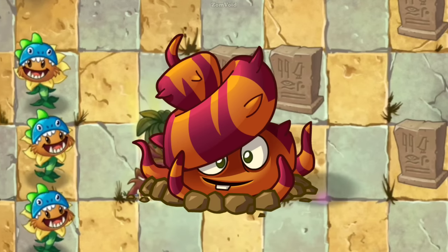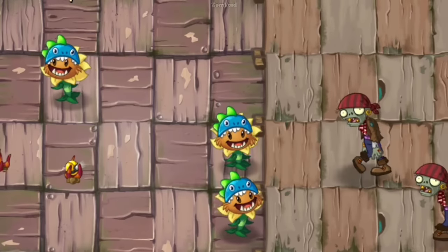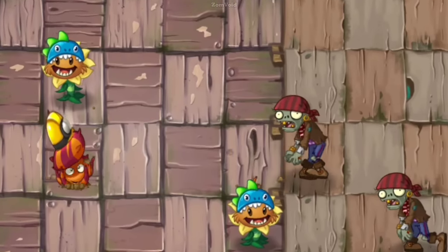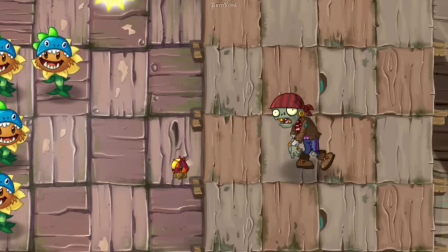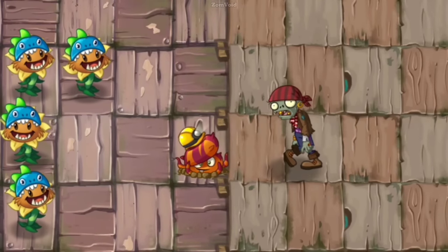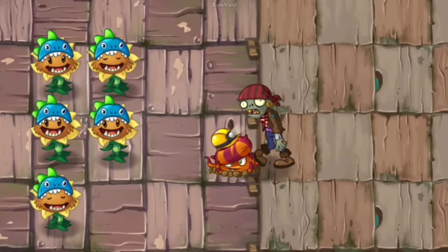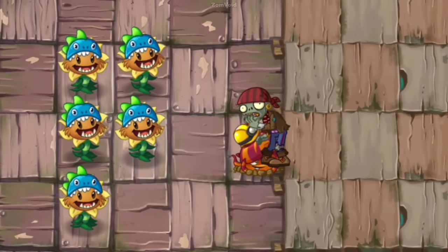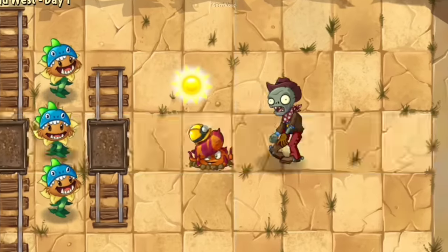Escape route is our MVP in this video. You might say that I just said it's the toughest plant, and now I'm telling you it's the most useless plant. Well, that's true. To make the glitch happen, you just have to spam-switch the escape route in the empty tile before it even transforms into an explosive plant, unlike the immortal glitch where you need to wait before it transforms. As you can see, it's not doing anything at all, and then it will just die. It's most likely a worse version of walnut.